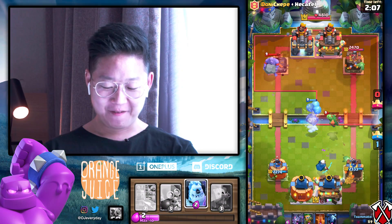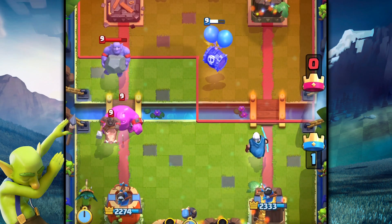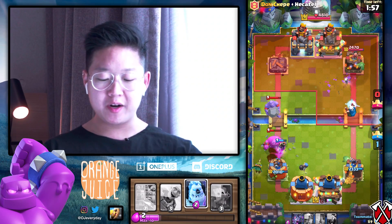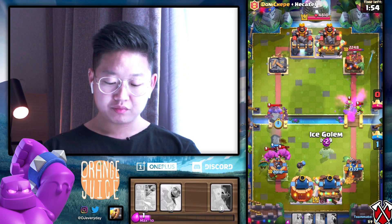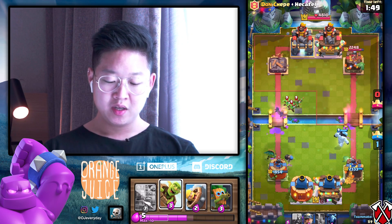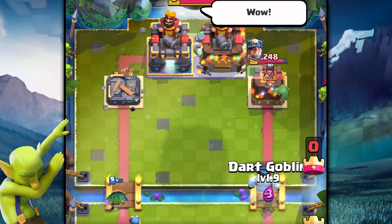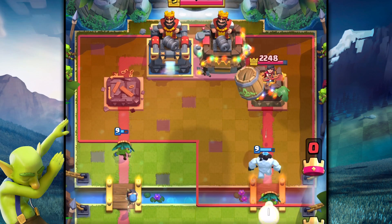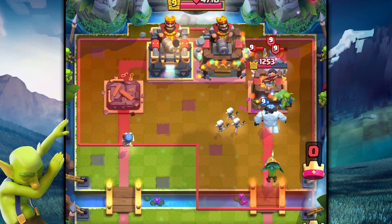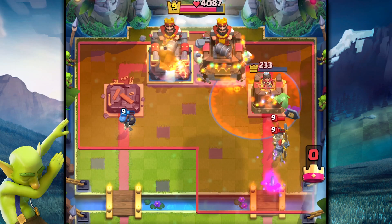...doesn't stink! Look at that, so decent. We're gonna have to do a bomber instead of a dark gobby because that golem's gonna split up so much - it'll splash the hog, splash the elixir golem. Gobby bomber just wrecks that elixir golem so well. Right as that gets tanked, they do not have the log. We spam everything - swarmies, goblin barrel, dark goblin. They can't handle it. That dark gobby did so much damage.